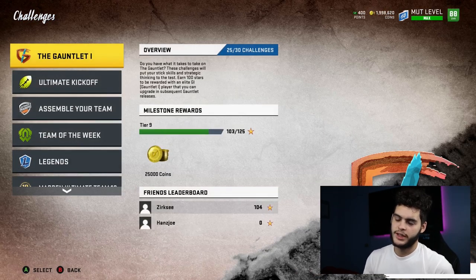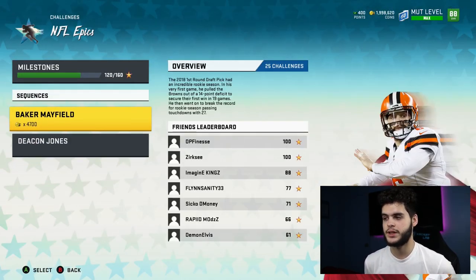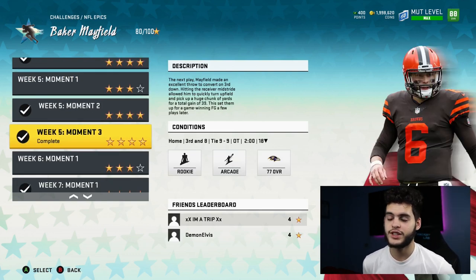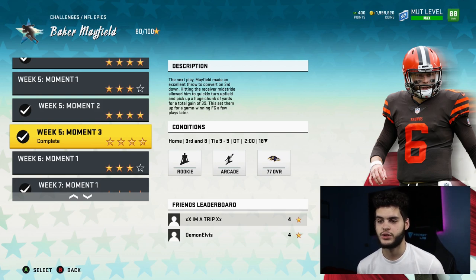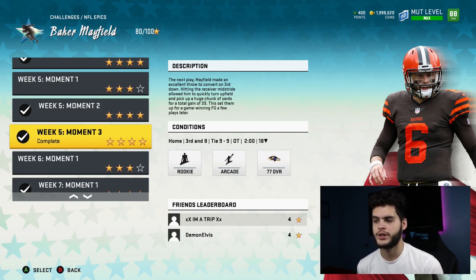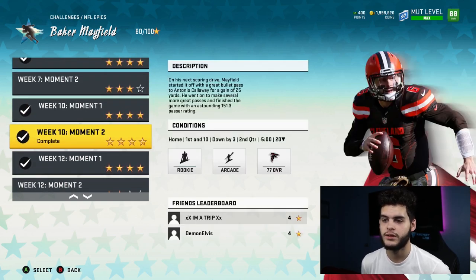Now I'll show you the solo. You want to come over to play challenges. Me and Xerxes decided the best one was in NFL Epics — this one guarantees a decent amount of XP for a very short amount of time played. Earlier in the year I was grinding week 5 moment 3, but this new solo we found is pretty much the same thing except you get like 20 to 30 more XP per game. So if you play 100 of these that's an extra 3,000 XP — basically an extra level per level. It's going to be week 10, moment 1, Baker Mayfield's best drive — an 88-yard drive.